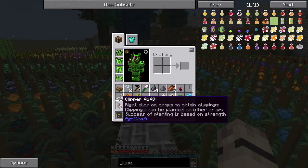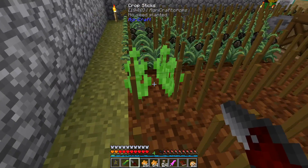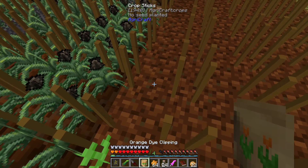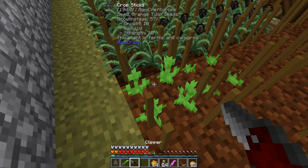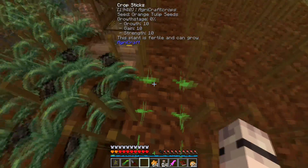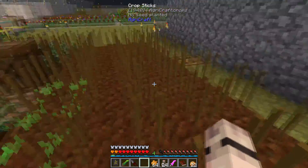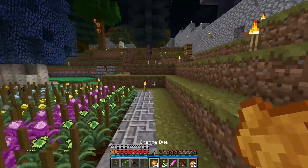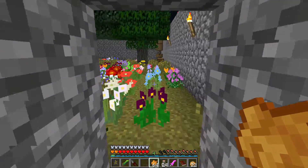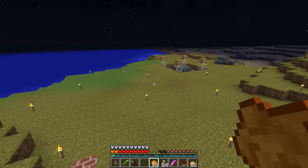Let's show how the clippers work. Our orange tulip has nearly grown. There we go - there's a clipping, and you can see it's 10/10/10. So you can place that down, clip again, place it down, clip again, place it down, clip again. The 10/10/10 are pretty much guaranteed to take every time. So that's a start. We've got plenty of dye there that we can start making blood oranges with. This is where I need to get another jabber barrel to collect our orange dye to make blood oranges.